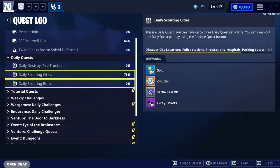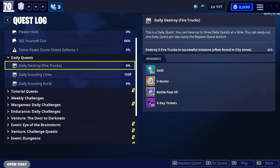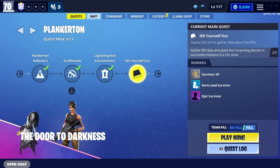Here you can see I have three daily quests which all give V-Bucks — each gives 80 V-Bucks, which is a total of 240 V-Bucks a day. These quests can be pretty much anything from destroying fire trucks to discovering locations on the map, possibly one of the easiest ways to get V-Bucks in the entire game. A lot of people don't bother with their daily quests because they think it's not worth it, but trust me, it is.